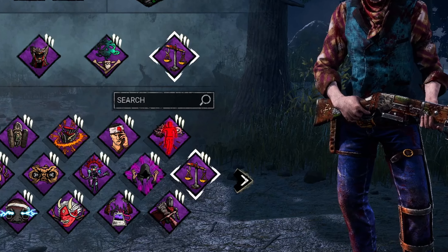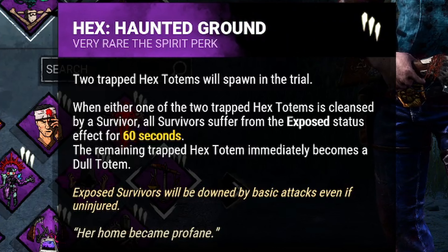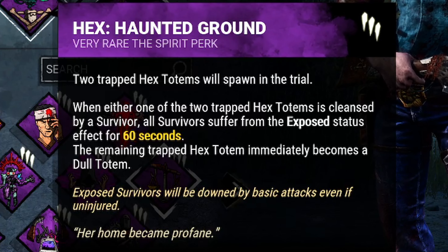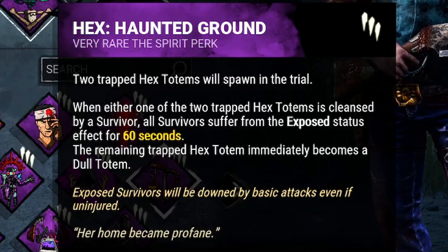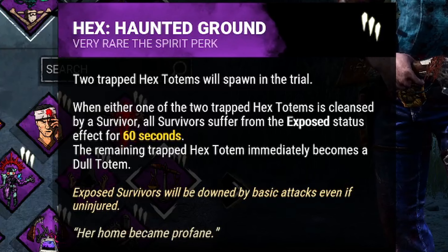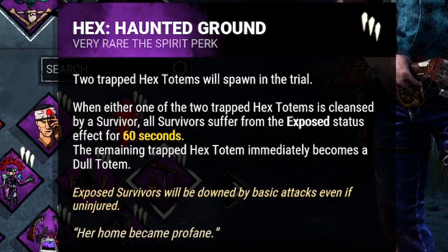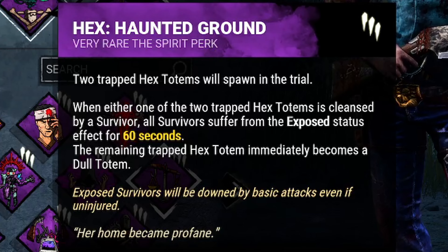After that we bring Hex Haunted Ground. At the start of the game, two Hex Haunted Ground totems spawn on the map. If a survivor cleanses or blesses one of those two Hex Totems, all survivors become exposed for 60 seconds and the other Hex Totem becomes a dull one. Its exposed status effect, while nice and helpful, is almost secondary in this build, as our main use for it is to protect and make it harder for survivors to get to our Devour Hope by increasing the number of Hex Totems in play.